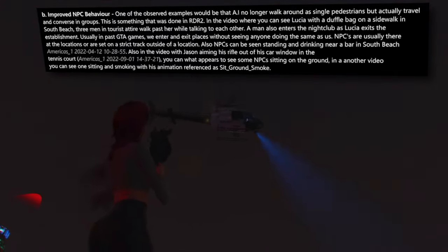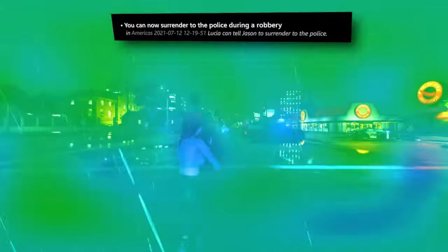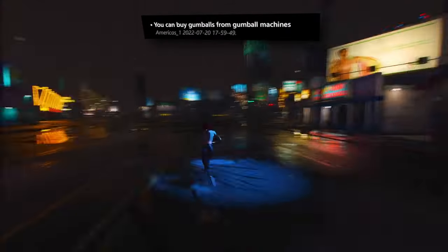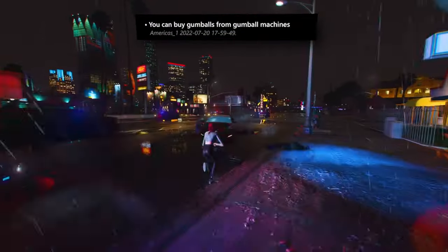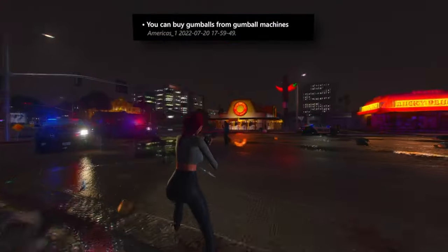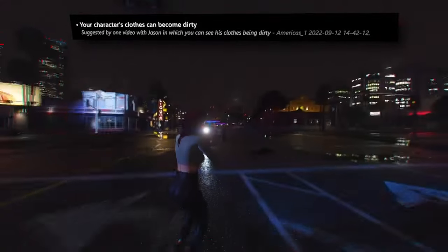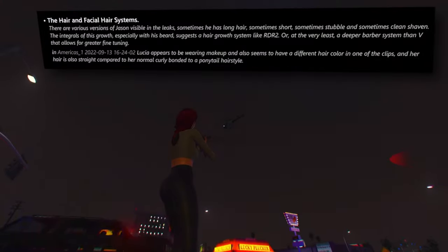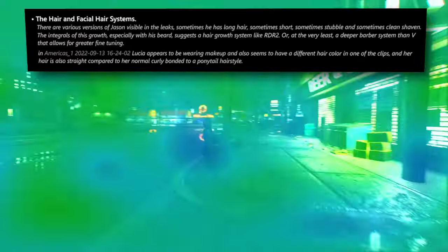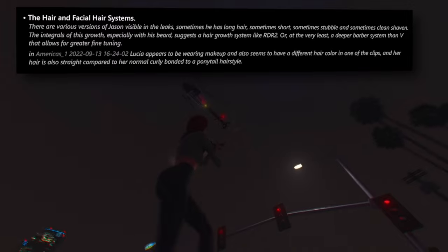A notable addition is the option to voluntarily surrender to law enforcement during a robbery, though the consequences remain uncertain. Purchasing gumballs from vending machines may offer a healing effect, though concrete details remain pending. Akin to GTA 5, the forthcoming installment acknowledges accumulation of dirt on your character's clothing, reflecting wear and tear. The hair and facial hair systems exhibit intriguing variability, with different versions of Jason in the leaks sporting long hair, short hair, stubble, and clean-shaven looks — strongly alluding to the introduction of a hair growth system akin to Red Dead Redemption 2.